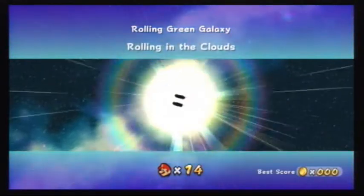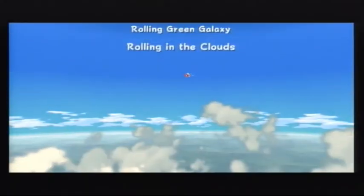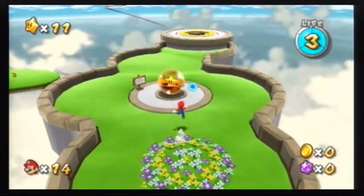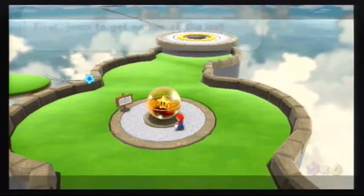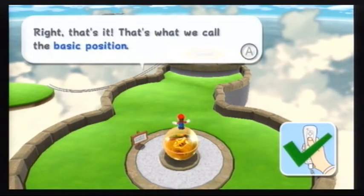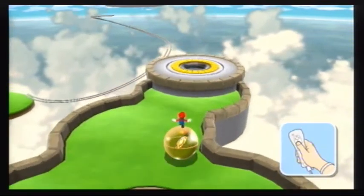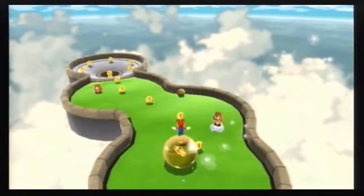Rolling in the clouds! I almost don't wanna stop recording, I wanna record an hour-long video or something, but I don't want you all to get bored. It's another one of those tutorial bits — jump on top of the ball, get in the ball, hold the Wii remote straight up — that's the basic position. From basic position, tilt the Wii remote to move, and press A to jump. You pretty much gotta tilt the Wii remote in the direction you wanna go. It can be quite annoying to control at first, but you just gotta practice.